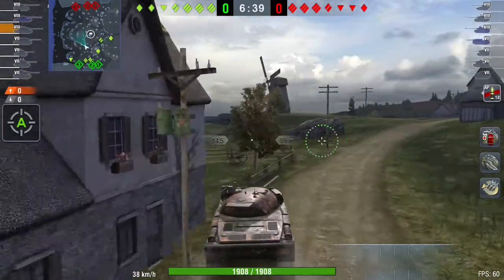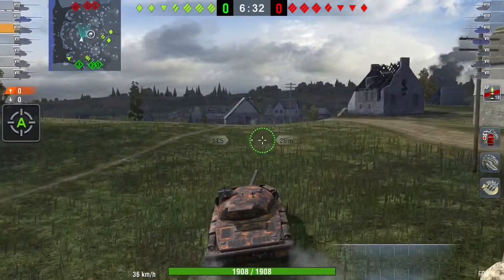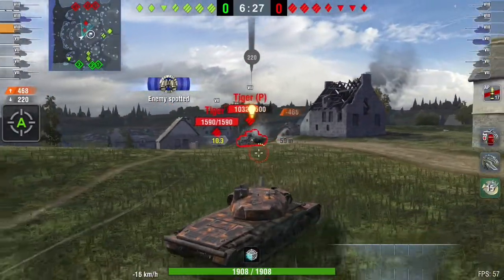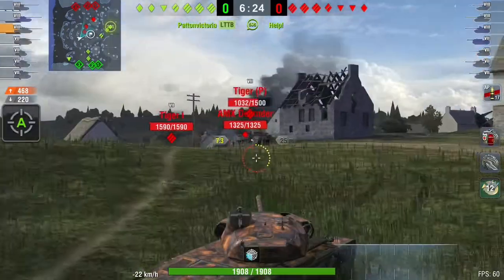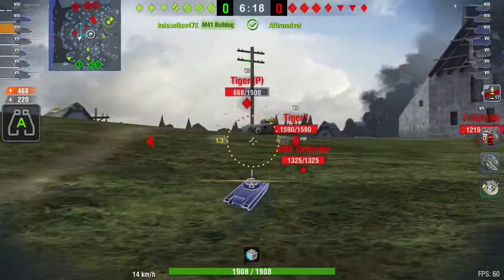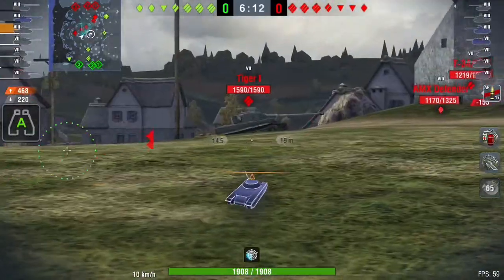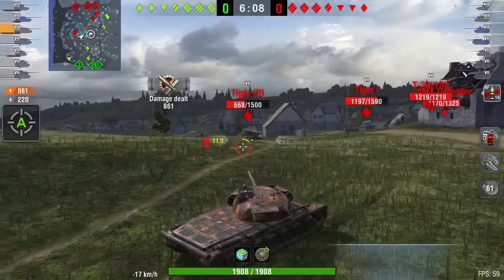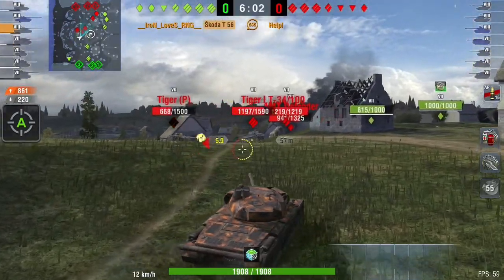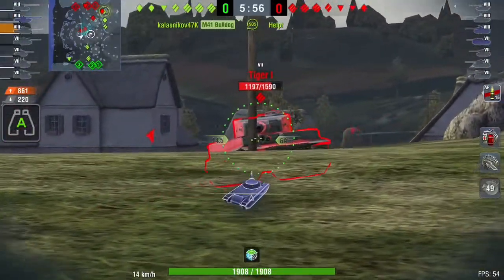This player is pushing the front line as every Škoda T56 player should. He spots the first enemy — the Tiger P — and as he bounces a shot, Iron Loves RNG puts a shell into the lower plate. The Tiger P tries to get revenge; you can tell he's mad about losing 460 HP in the first 50 seconds. Then another 400 damage to the front of the Tiger P — by just two shells he did nearly 900 damage. This is why this tank is truly impressive when it comes to clapping capabilities.